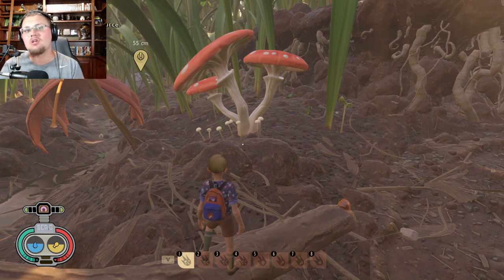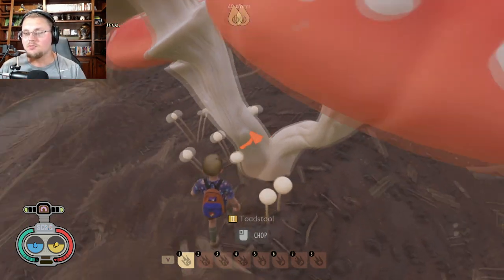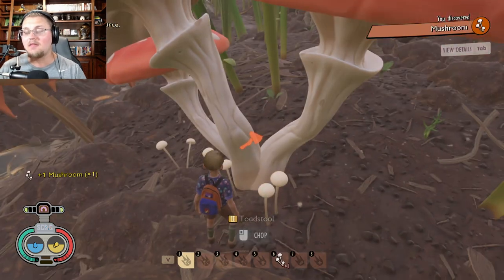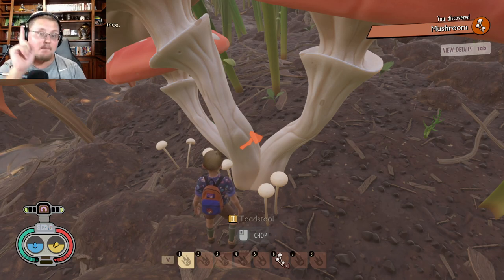There are two different types of mushrooms: small mushrooms that you pick up, and toadstools that you use an axe to take down. I'm going to show you a location where you can get both.